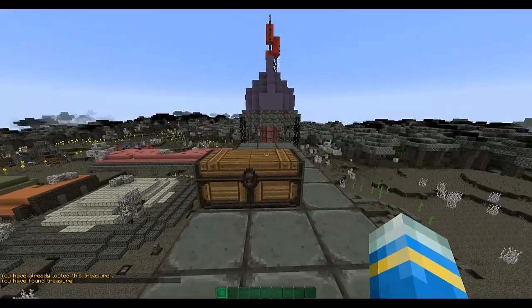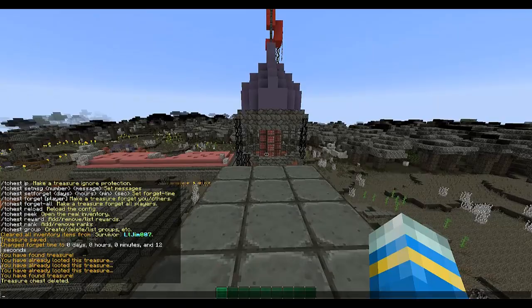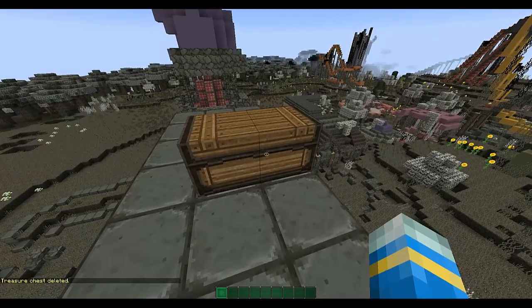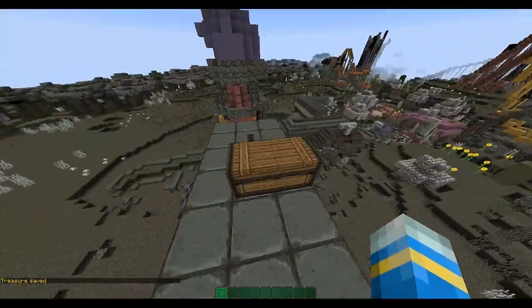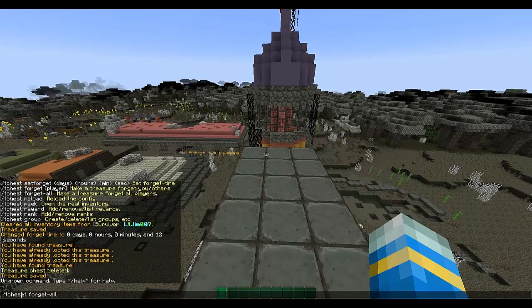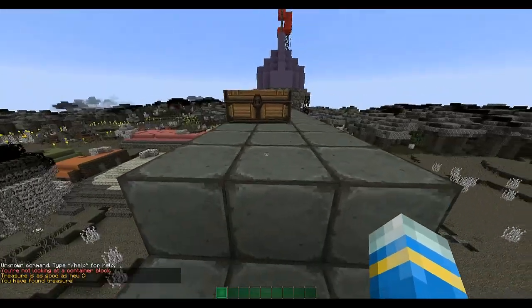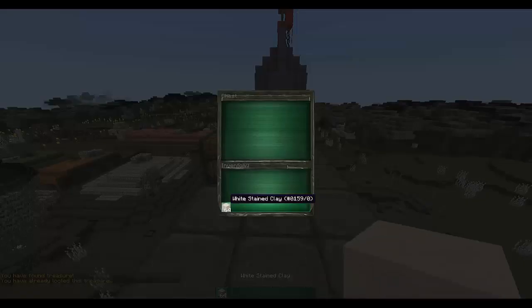You can delete it by doing 't chest delete', which will delete the treasure chest. If, for example, you have one that resets once every month or something and you want some players to be able to get to it, you do 't chest forget -all' or a specific player name. That resets the forget status for all or a specific player, while looking at the treasure chest.